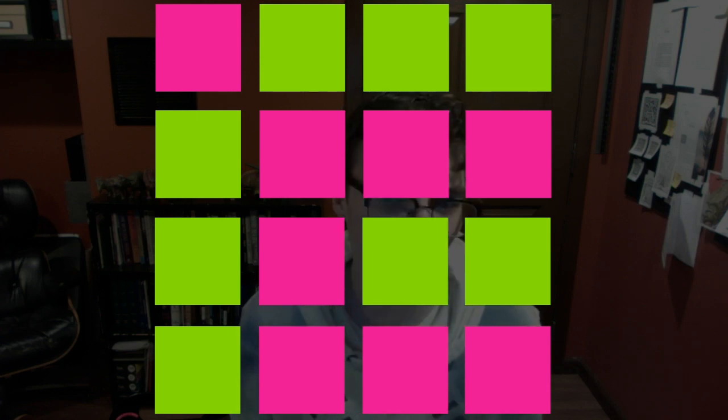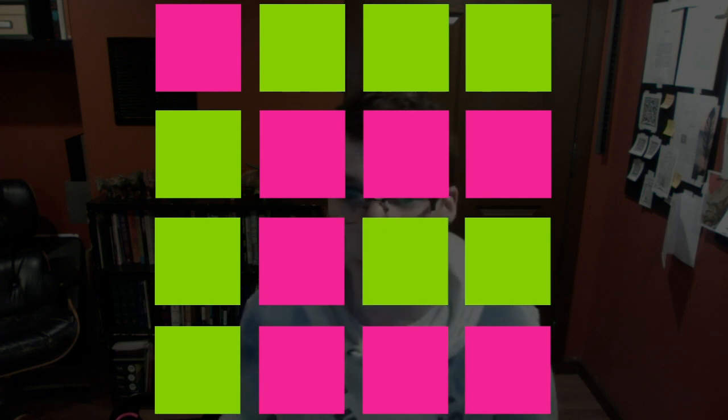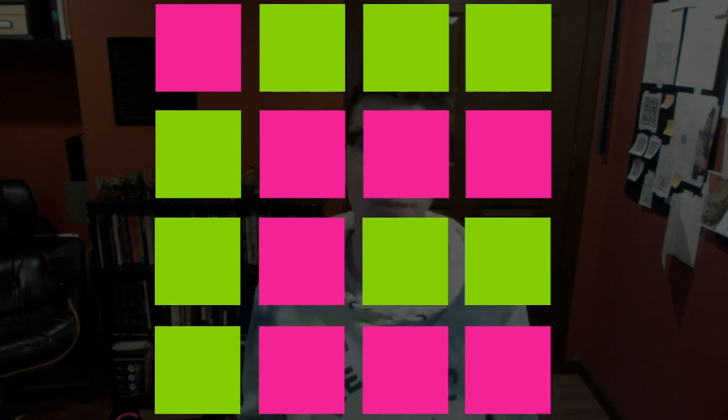You're going to make four moves. Each move may involve going across one square or several — you may skip over multiple squares to reach your desired square. Now, move left or right to the nearest pink square.